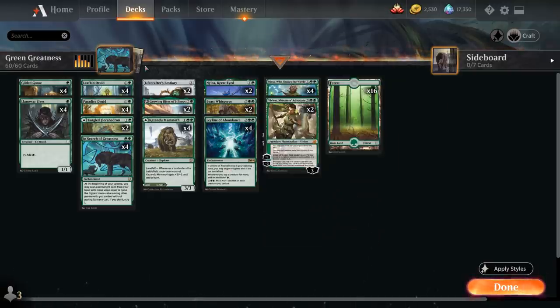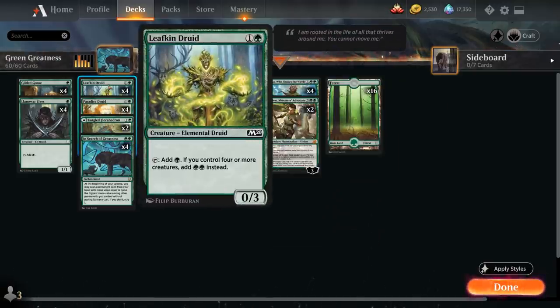At two mana we've got more mana creatures with the full playset of Leafkin Druid - a two mana 0/3 that taps for green, but if we control four or more creatures it adds double green instead. Our plan is to flood the board with a bunch of mana elves so the Leafkin Druid will become active.